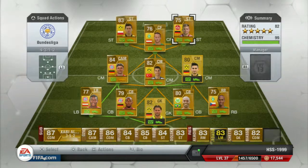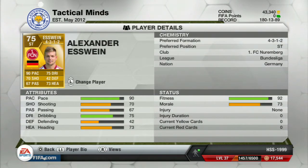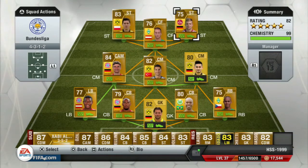The last player is S1 Alexander: 90 pace, 70 shooting, 67 passing, 75 dribbling, 40 defending, and 73 heading. Four star weak foot and three star skill moves — he cost me 1,600 coins and plays for FC Nürnberg. He's German. So that's the squad I'm using — now I'll show the goals and share my opinions on the squad, the key areas, and how the defenders, midfield, and strikers work.